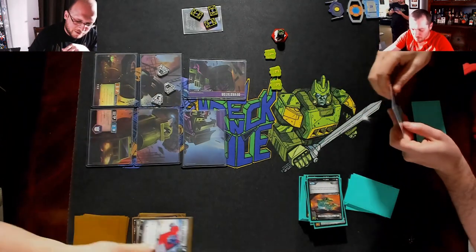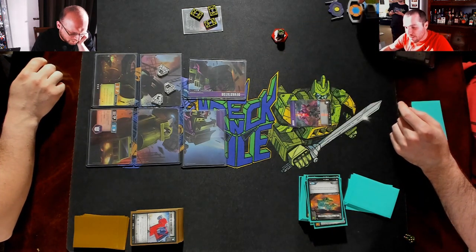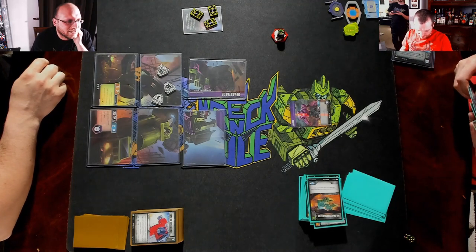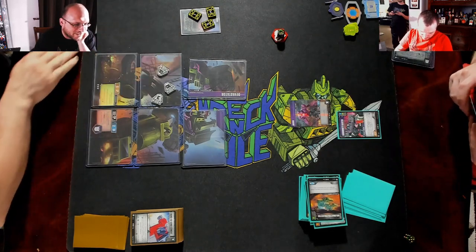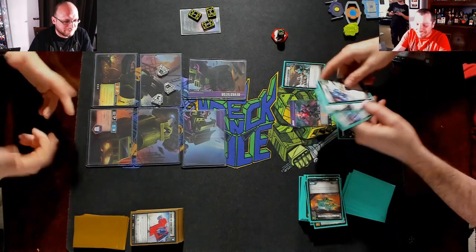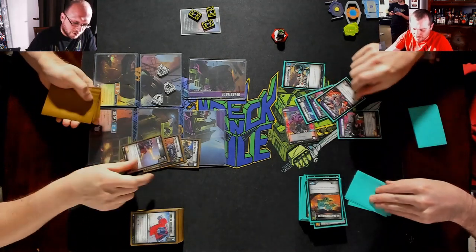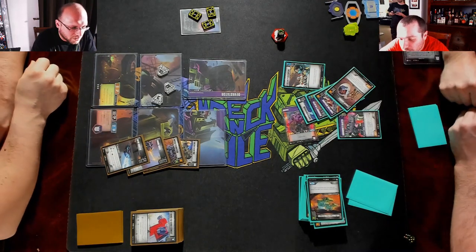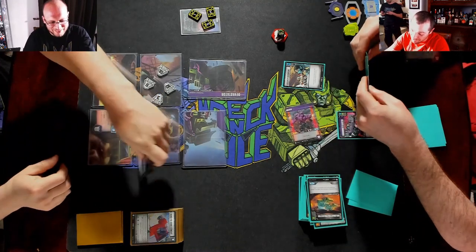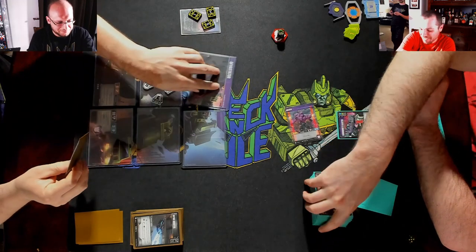I need to do ten — yeah, I got this. He doesn't untap there. He's got it, folks — that's not good. For five. Six, seven — taking five. That big hit. Draw for turn after I untap. Enigma.